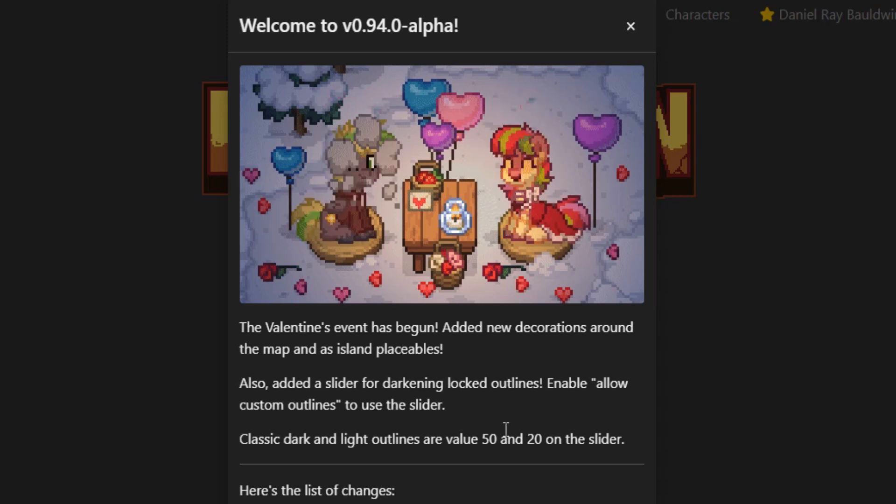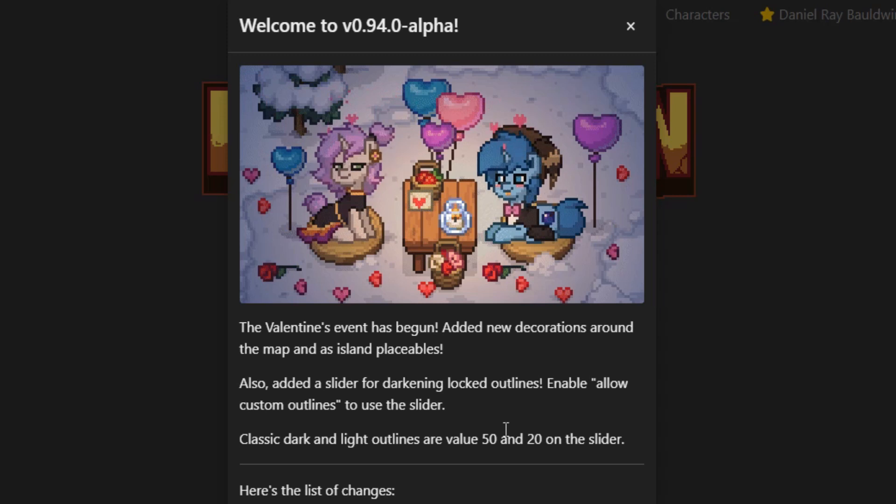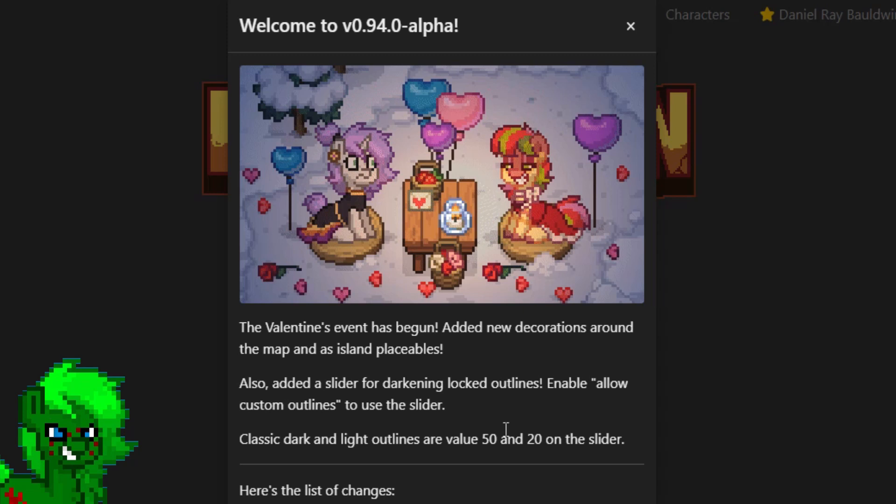They added new decorations around the map and also as island placeables. That's right, we now have new Valentine's objects that we can place on our islands, which is quite lovely. They also added a slider for the darkening of locked outlines.